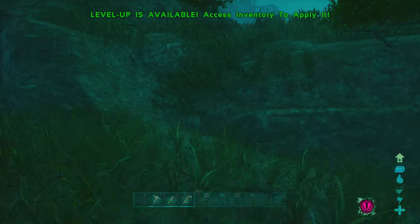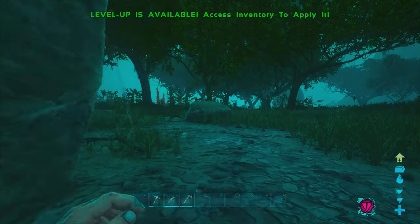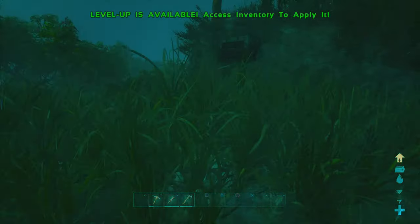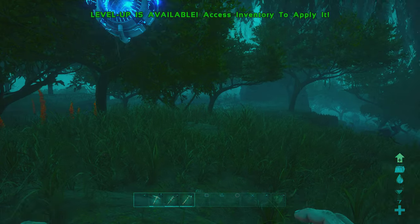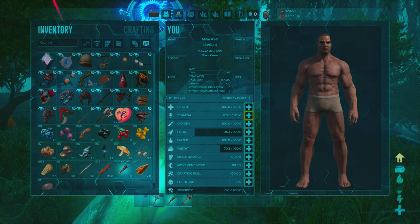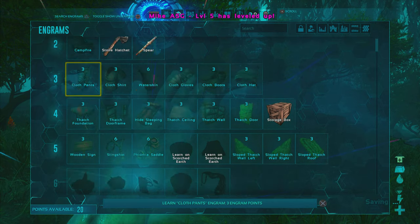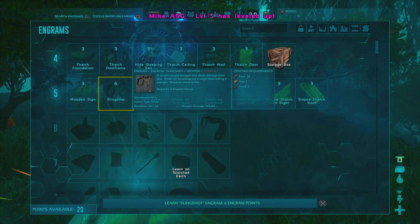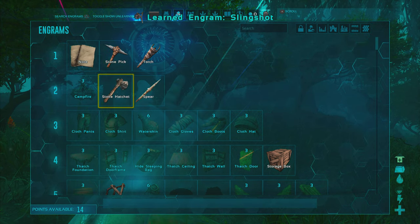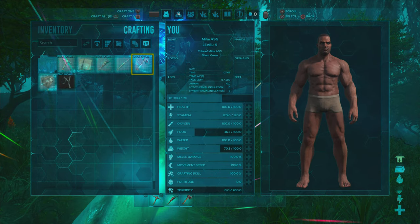I'm checking for an escape path — maybe a storage box over there can serve as stairs. My eventual goal is to reach the top plateau and build a house where it's extra safe. Now that I've got stamina up, I'm adding movement speed. We also unlocked the campfire and slingshot — the slingshot is incredibly helpful.